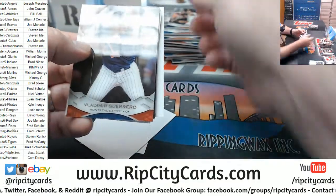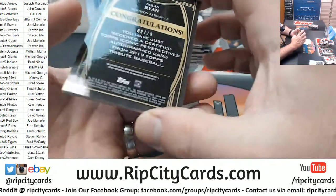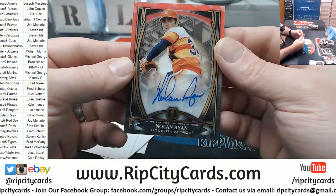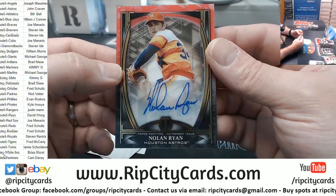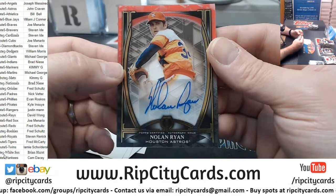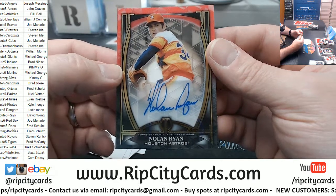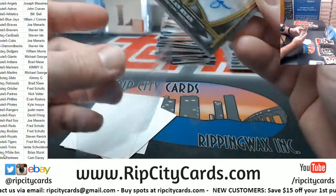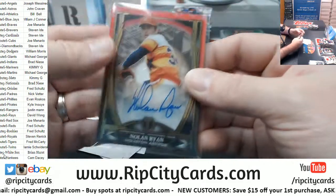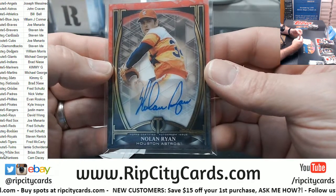Got a Bregman Astros, got a Vlad Expos, and a 2 out of 10 Nolan Ryan Astros — shut your pie hole! Double Astros Ryan — to 25 and to 10. Son of a motherless goat. Sweet baby Jesus.